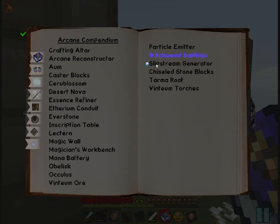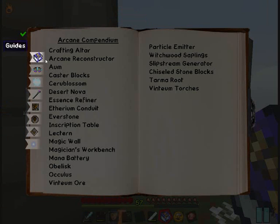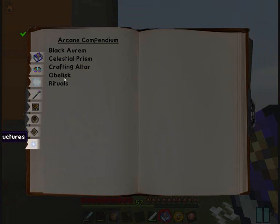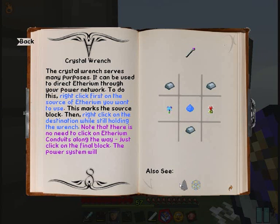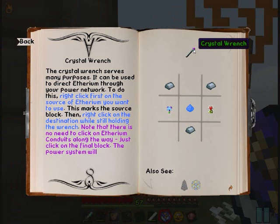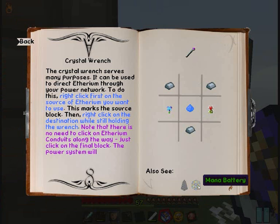Looking at the compendium — slipstream generator, obelisk. I need to create this. I will explore — crystal wrench, which serves many purposes, and a mana battery. Okay, a lot of stuff to do.